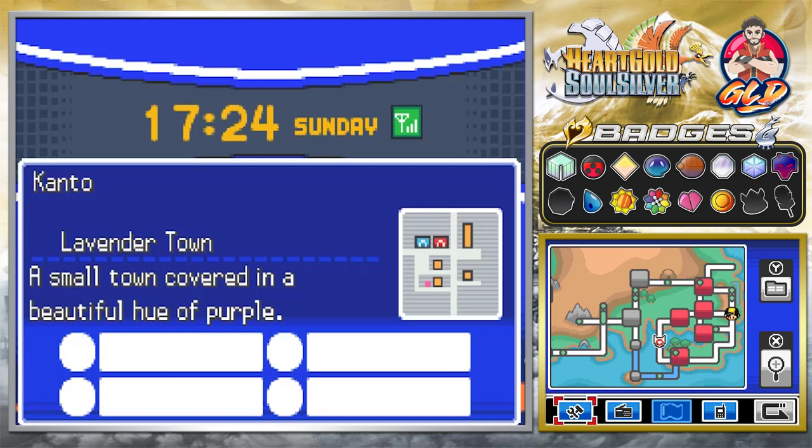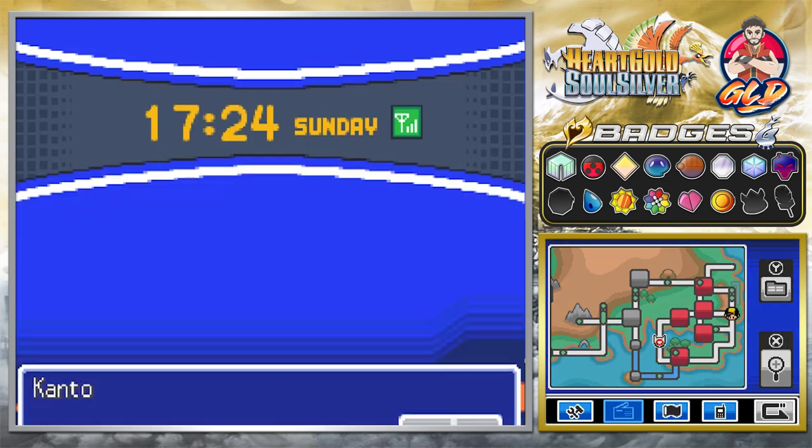Also, if you guys forgot from the last episode, we ran into Steven Stone and he told us how Latias made its way to the Kanto region. Now if you're playing SoulSilver, it's going to be Latios instead. Let's go find the right NPC.